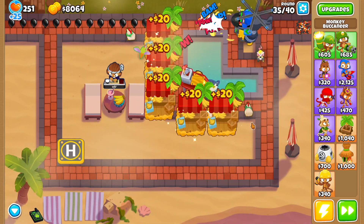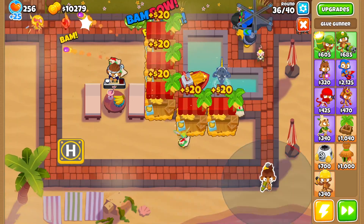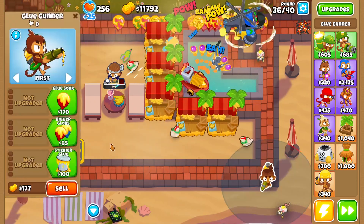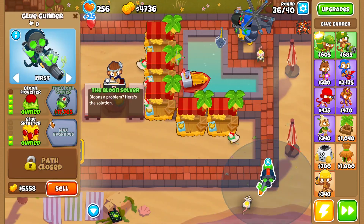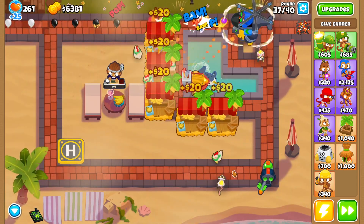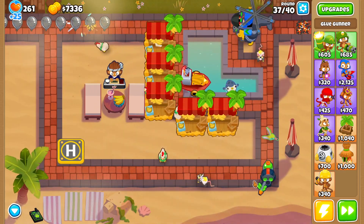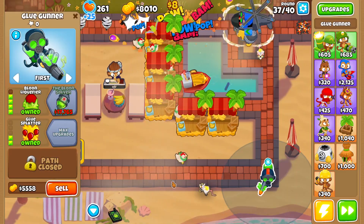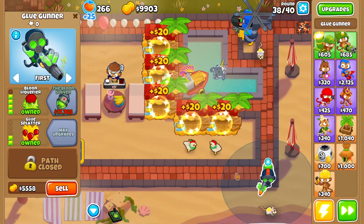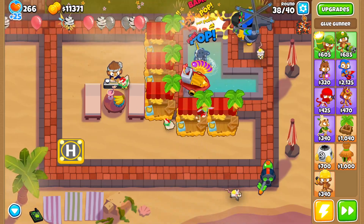Then we can put a glue gunner right here — we want them to be in line with the track so those projectiles use their full pierce. We're going to make them a 5-2-0; I just don't have the money right now. Normally we make them 5-0-2s — that's a better crosspath — but since we aren't dealing with any ceramics or super ceramics, we're just going to use the extra pierce, especially since pierce is what we need for a regrow farm.